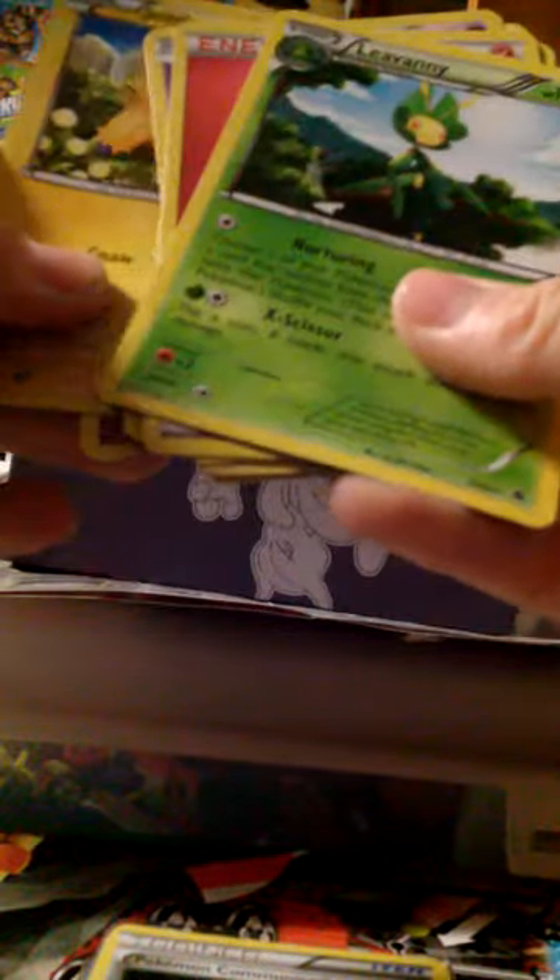So we've got nine packs total - one, two, three, four, five, six, seven, eight, nine. Let's get right into this, guys. Okay, so the first one - let's do the card check. We got an energy, centipede, Pinacopé, Gray Ball, Joltik, Mediate, and Ilivani. Not too many great pulls, but that's okay because we still got nine to go.